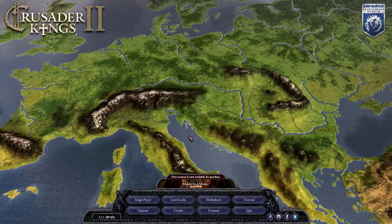Crusader Kings 2 is a real-time strategy game set in and around Europe. You start out as a feudal lord. When your character dies, if his heir is a member of your dynasty, you continue play as the heir. If the heir is not a member of your dynasty, you continue as some landed member of your dynasty. If no one in your dynasty has any land, the game ends immediately.